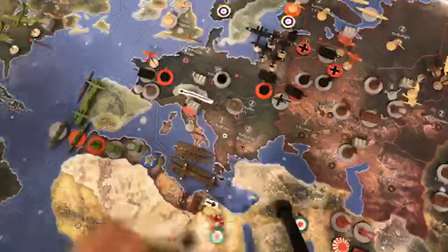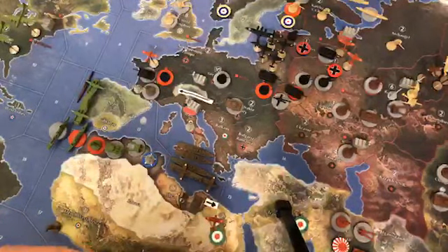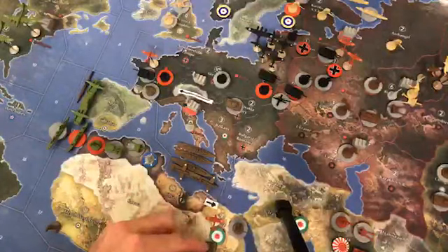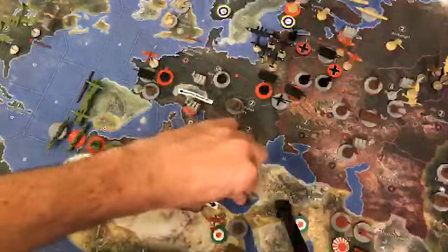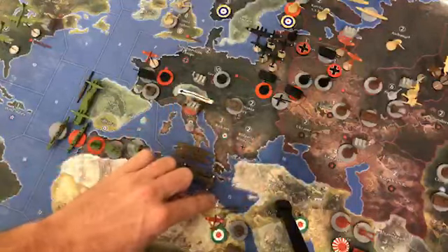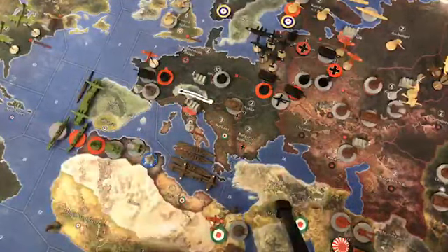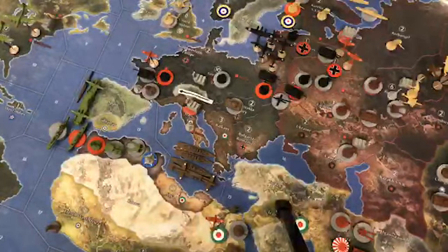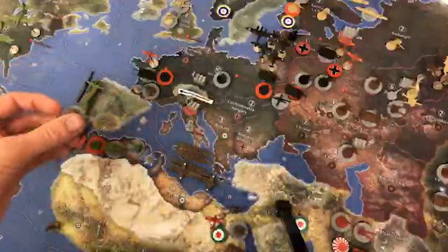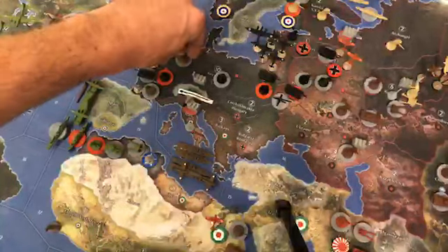We'll chip this territory — a total of five infantries back here, plus one armor and one artillery. Next, we'll move the two tanks in Czechoslovakia into France.